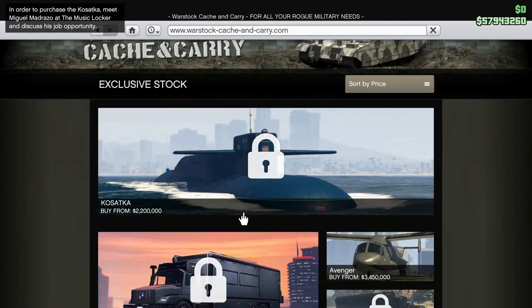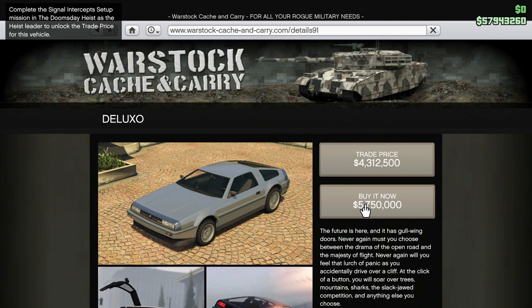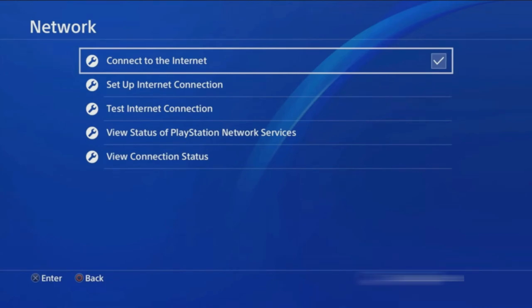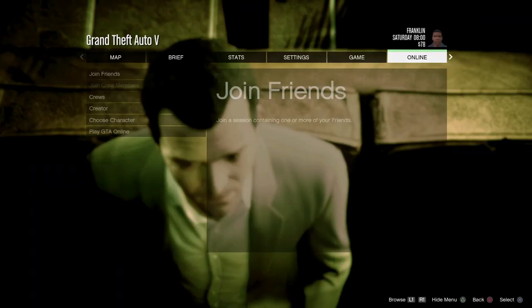Now we can repeat those same exact steps again without leaving this session. Go inside Warstock and buy a Deluxo quickly. Double-tap the PlayStation home button to go to network settings, disconnect the internet, reconnect the internet, and enter GTA 5 Story Mode. Hit Yes on that black and yellow alert screen and you'll boot into Story Mode.